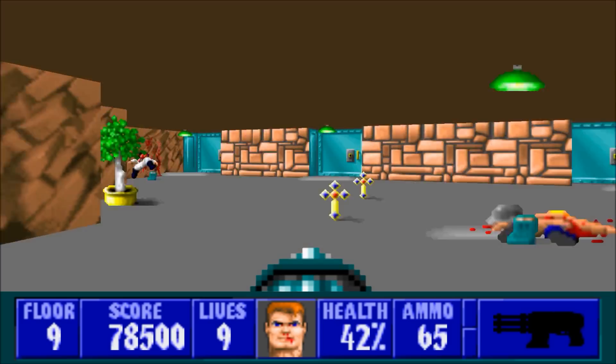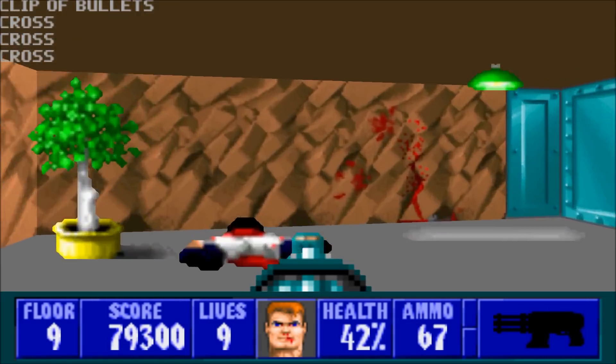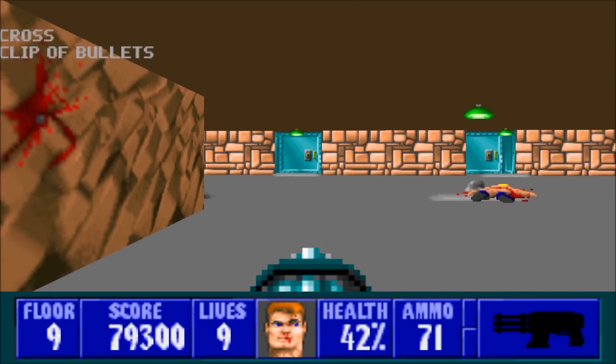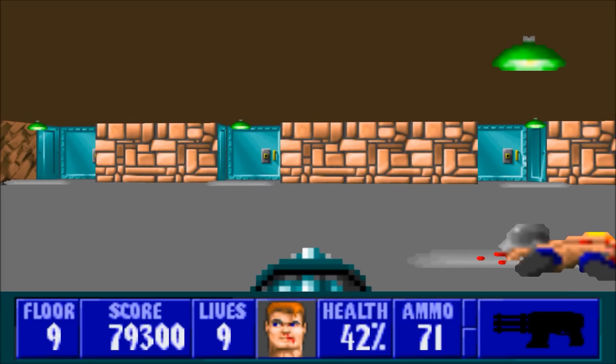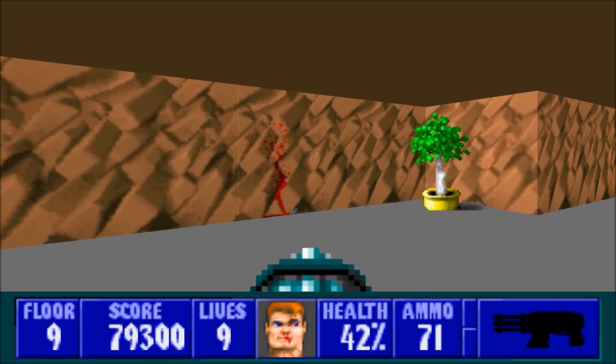What's happening, everybody? This is Lightning Bolt Forever, back again with the final floor of Wolfenstein 3D — Episode 6, Floor 9. This is where we will be confronting General Fettgesicht, taking care of him, and ending the war.